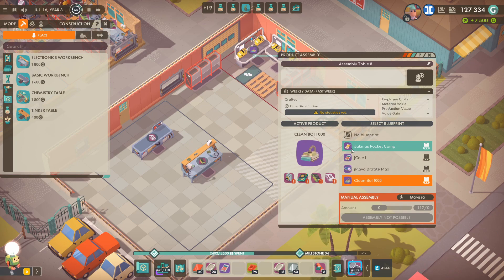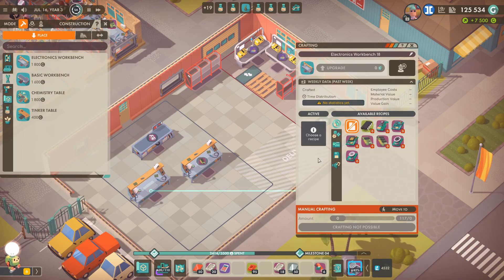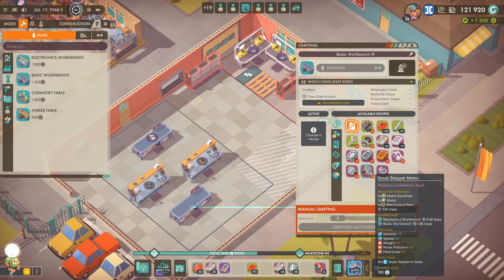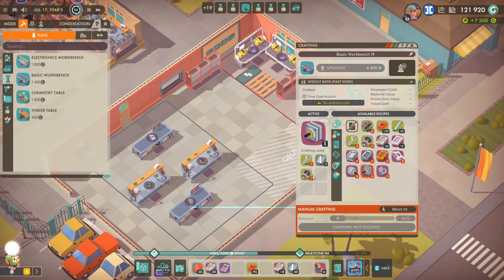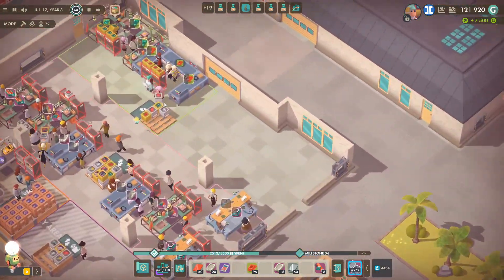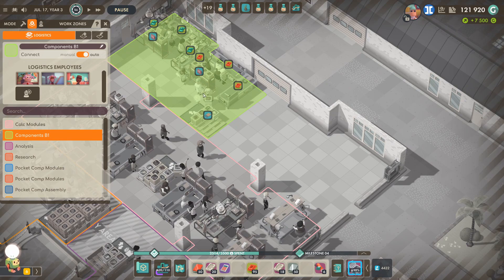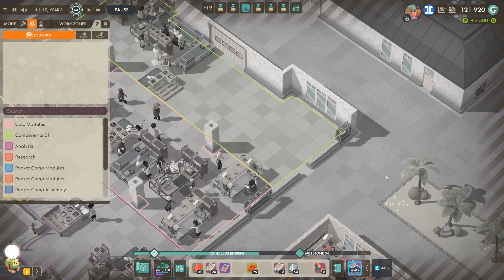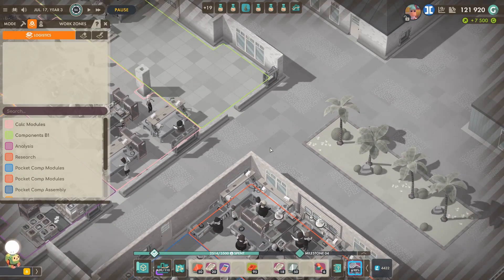A programmable circuit can be done on the electronics workbench — circuit board, simple circuit — and that simple circuit just takes circuit boards, so that's fine. The last thing is the small stepper motor which I think is on the basic workbench — needs mechanical parts and sundries. So yeah, this is the plan. It could go disastrously wrong. We're going to extend this zone over here for components, make a bunch of stuff, and send everything down a conveyor belt. It could go disastrously wrong but we'll make it work.